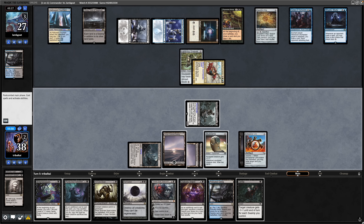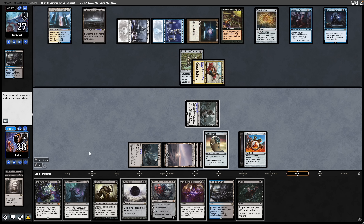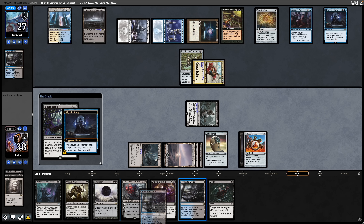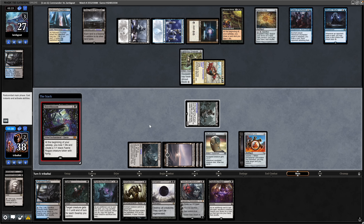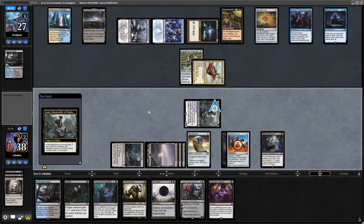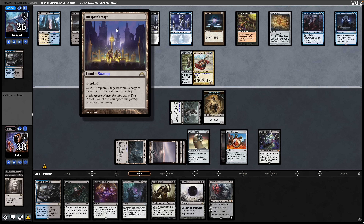We are opening ourselves up to some removal from our opponent, but they didn't look all that eager to get rid of the Skull Clamp. Maybe Extra Planar Lens will convince them. We'll get down the Bitter Blossom after drawing into a land and a Defile. Wanted to see what cards we drew into first. Not all that interested in my opponent's hand being full here, as long as they don't make a bajillion mana. Playing out a Thespian Stage which can become a copy of any land in play.